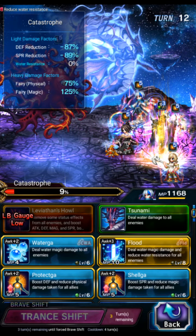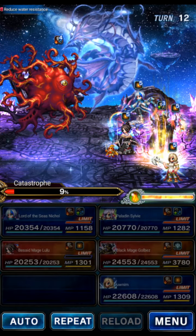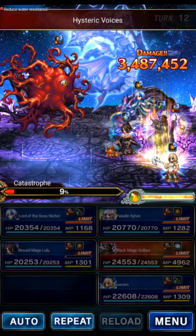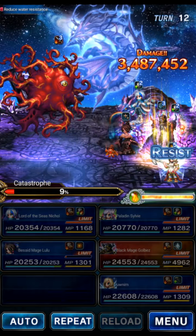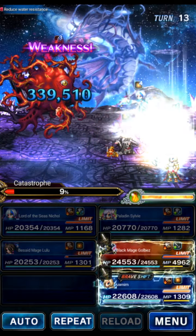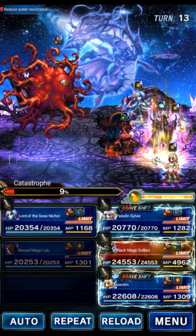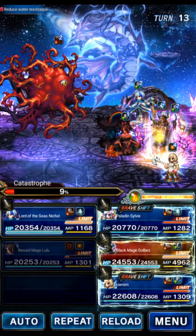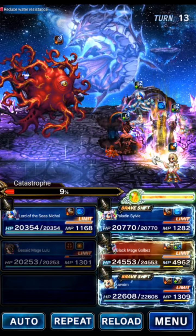We do need to Nethicite on even turns in phase three — do that with Nicole. If you don't own the Nethicite materia, you can use Ash's STMR. There's the dispel, and there's the double fixed damage. My turns were slightly off in the turn chart — we took no damage, so it's fine. Lulu is berserked — that's fine too.